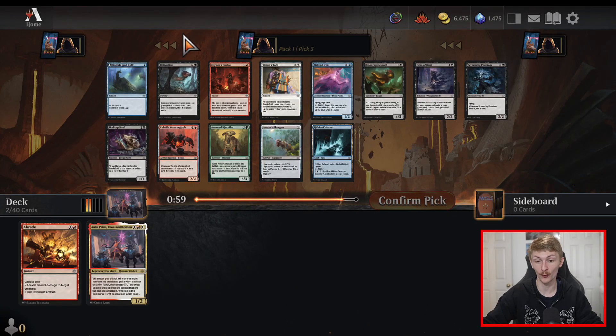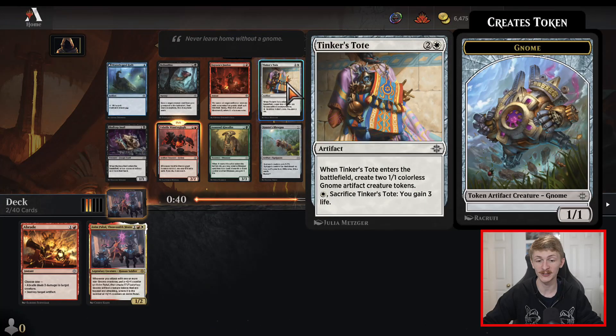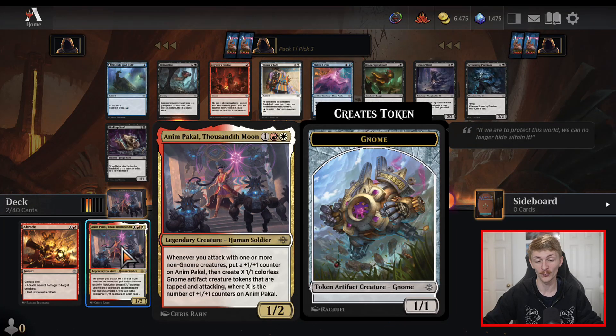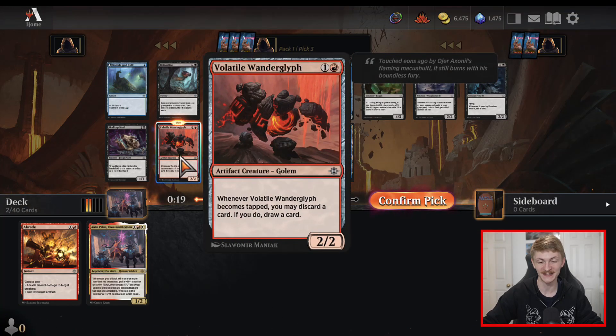This pack is quite a bit worse but still some standouts. Definitely eyeing the Volatile Glyph — it's just a good two-drop in just about any red deck, particularly good in an aggressive strategy which is what our deck is incentivized to be with Anim Pakal. There is a Tinkerer's Tote, another strong inclusion for this deck, but considering we already have one red card and one dual-red card, I think I'd rather have the Volatile Wonder Glyph. Also of note is the Oaken Siren — a card that's been overperforming recently, being able to have Vigilance and cheat out your artifacts is really strong, but we're just going to take the two-drop and stay red.